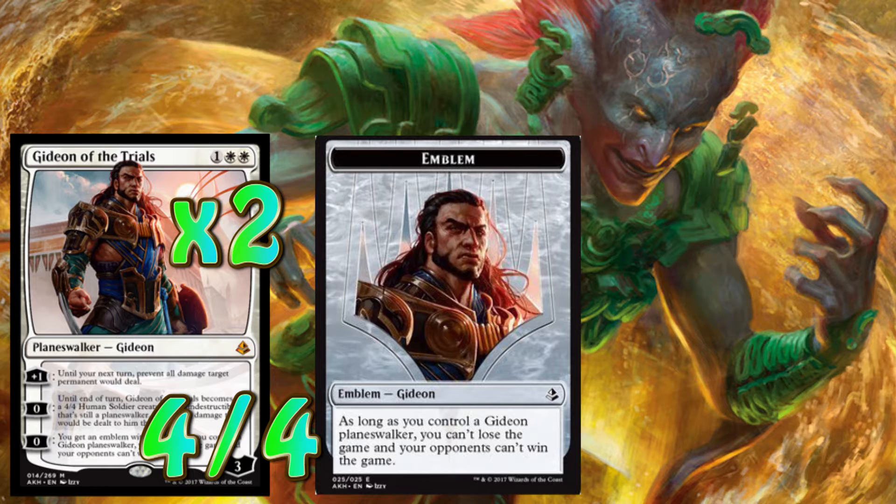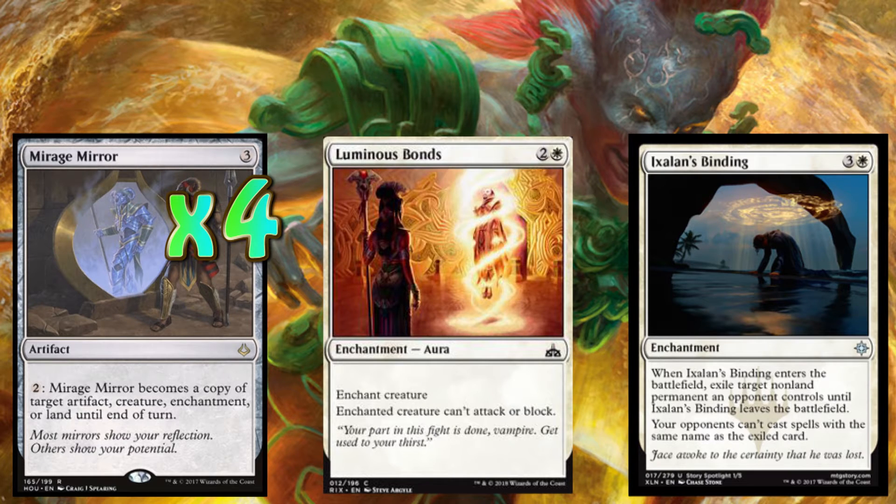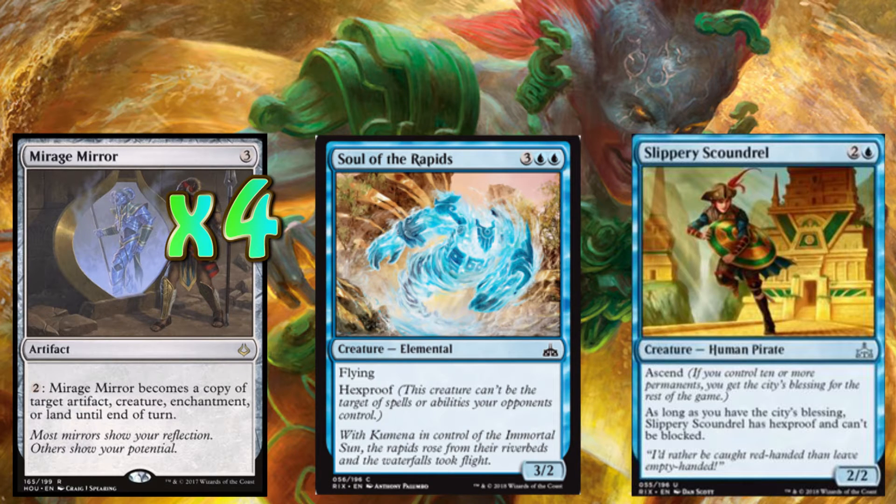Moving on to another piece of work that's really going to help us control the board — four copies of Mirage Mirror. The beauty I love about Mirage Mirror is it's a three drop and we can use any of our colors to activate it. The activation costs two, and Mirage Mirror becomes a copy of target artifact, creature, enchantment, or land until end of turn. So for one turn we can possibly tap down one of our opponent's creatures, or turn our Mirage Mirror into a hexproof creature and swing in as well. It is so diverse — even being able to turn into something our opponent controls to counterbalance it.